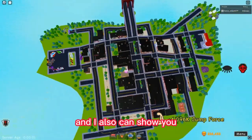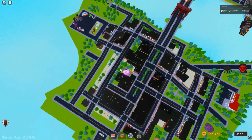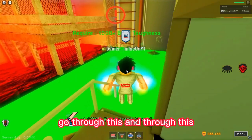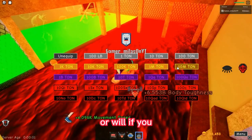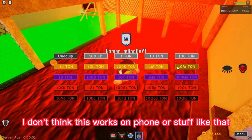I can also show you if you're up in the air — then it's this. Now you go into the house, go through this and through this, then press ctrl so you're not jumping as high. Then press 4 on your keyboard — I don't think this works on phone or stuff like that, but you can try it out yourself.